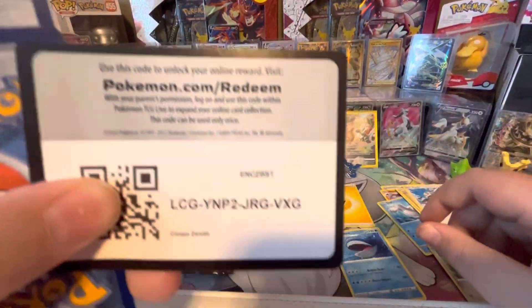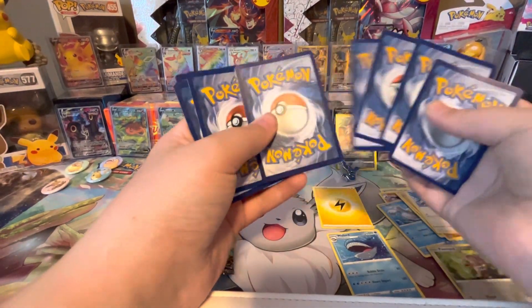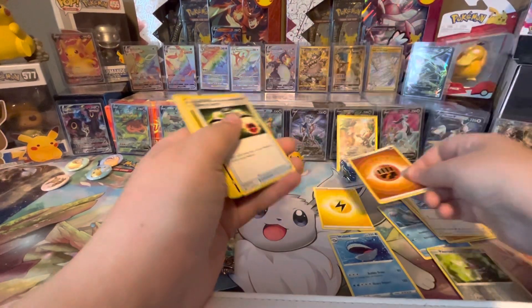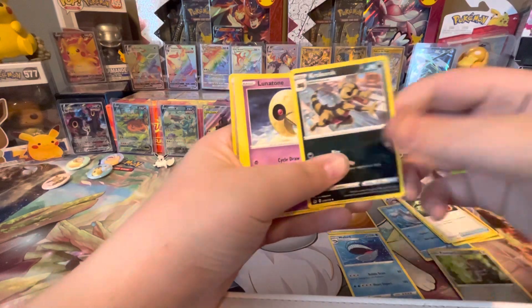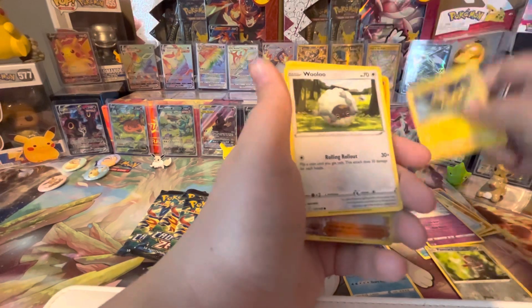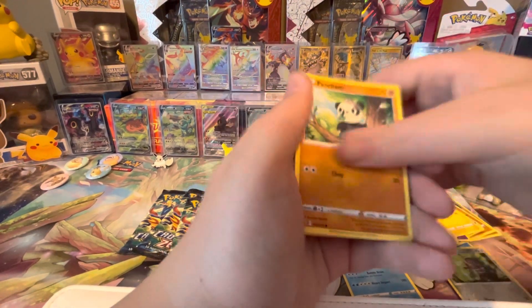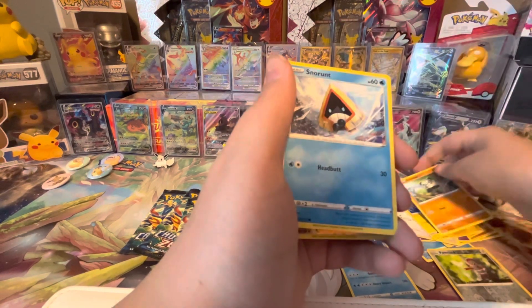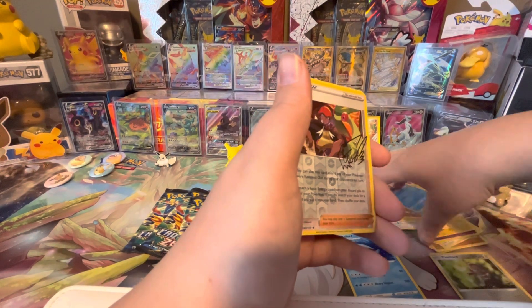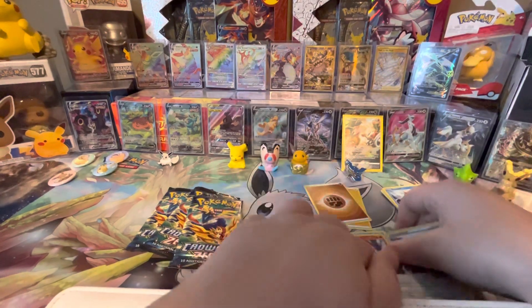On to our next pack. Krokeruk, Lunatone, Helioptile, Wulu, Shinx, Panjam, Snow Runt, Raihan Reverse Holo, Sign Card, and Volcarona Non-Holo.